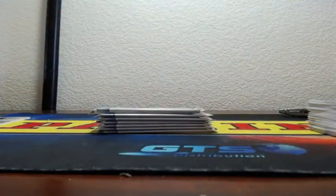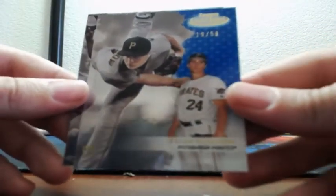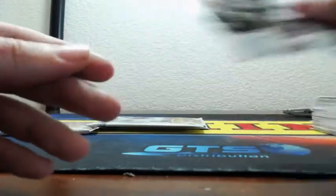Alright, let's go. Tyler Glasnow, 19 of 50, Class 3 blue for the Pirates. Black parallel of Clemente, Class 2. And we've got Carlos Correa, Class 1. Alex Reyes, Mookie Betts, Cal Ripken Jr. black parallel — that is Class 2. And Andrew McCutchen.